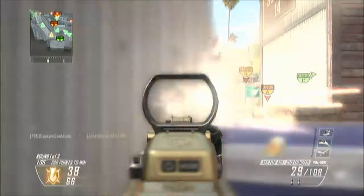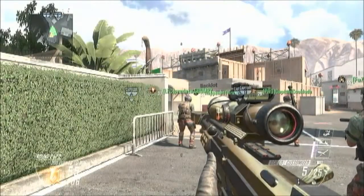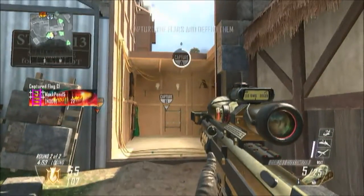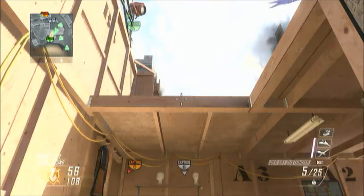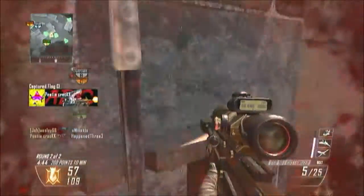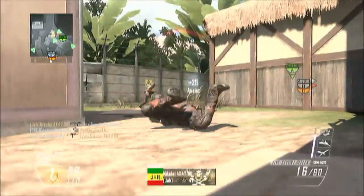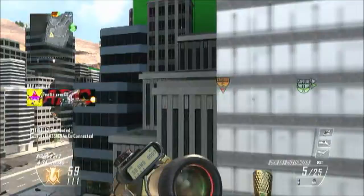Now I'll go into the second class which is the DSR-50, which is obviously a sniper rifle. The DSR is one of the best sniper rifles in the game - it has the most damage so you're most likely to get a one-shot one-kill, unlike the Ballistia which wasn't one-shot all the time. Obviously the DSR wouldn't be a one-shot if you shot someone in the foot, but it's more likely to be a one-shot than other snipers.